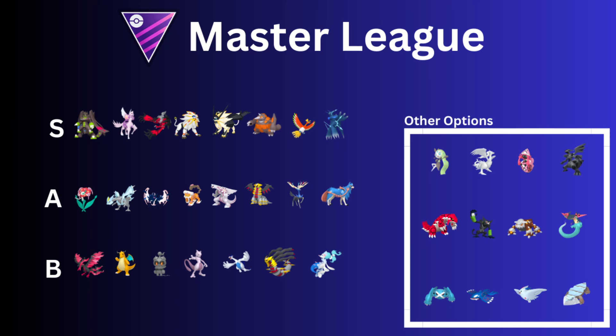Then we have Mewtwo. Mewtwo is going to be hard to run with all the Sucker Punch users and the Necrozma forms as well. I feel like Mewtwo has lost a lot of play — it probably should be in the other options, to be completely honest. But it's still dishing out a lot of damage. Then we have Lugia — Sky Attack was nerfed, still a good tanky Pokemon, but it's going to be weak to those Necrozma forms because of the super effective Shadow Claw.